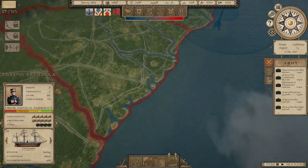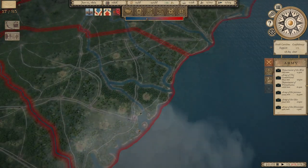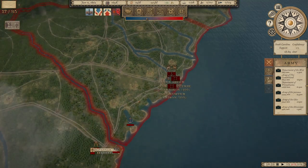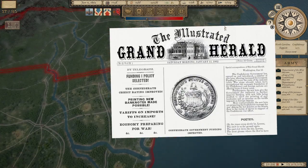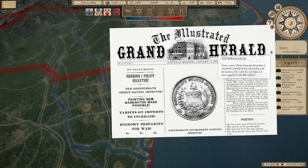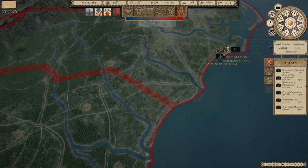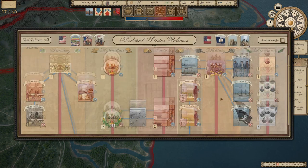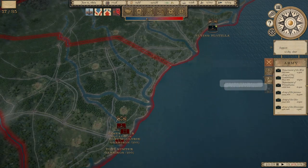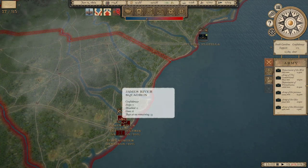We're using Fort Macon kind of like Port Royal was historically used early in the war to support the blockades of the eastern coastline — Port Royal being one of the best natural ports on the eastern seaboard, interestingly with no major city around there. The Confederates have improved their credit rating and supported funding level 1, so they'll have some inflation but more cash. We are currently researching military level 2, about 27 days away. Looks like their James River squadron has withdrawn down to Fort Sumter.